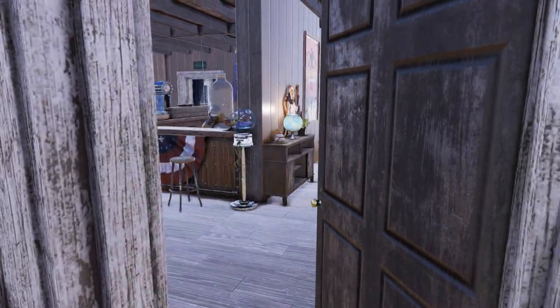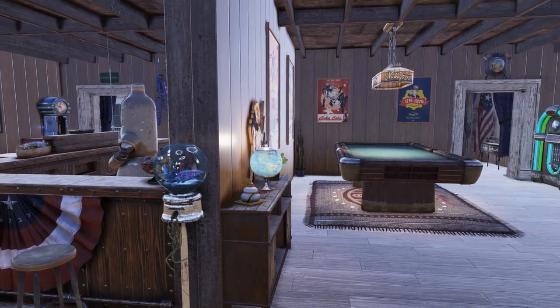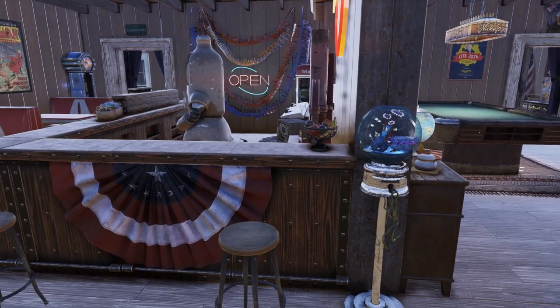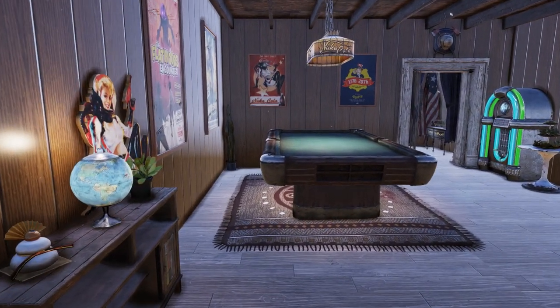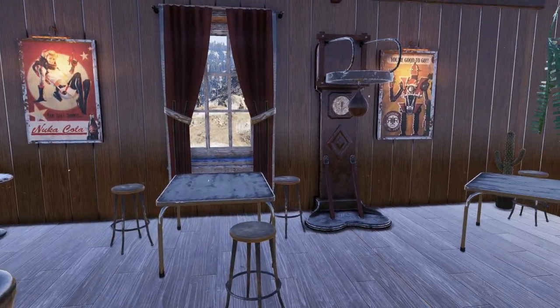Going inside here, we have the interior of the building, and you can see that this is laid out the exact same. We do have a globe in the same spot, the pool table, the bar, but it's a lot more colorful and a lot more decorated, because I still wanted to make this a livable functioning camp for Fallout 76.